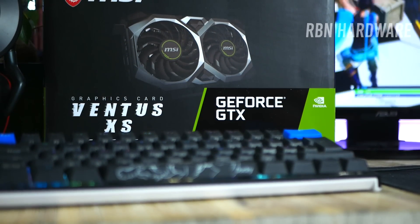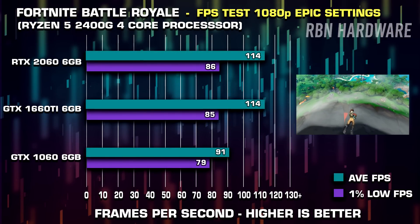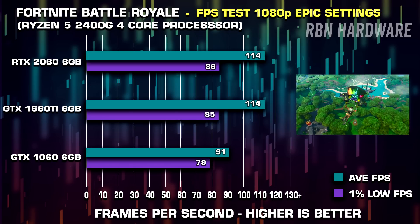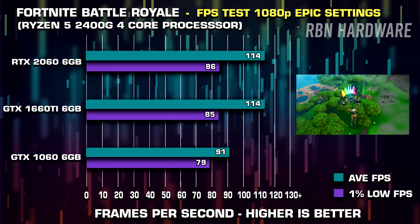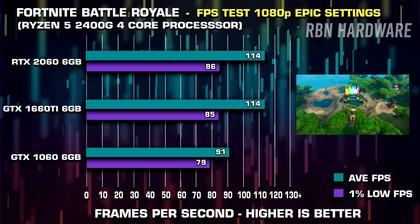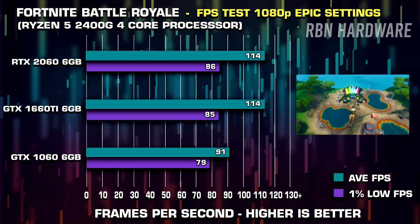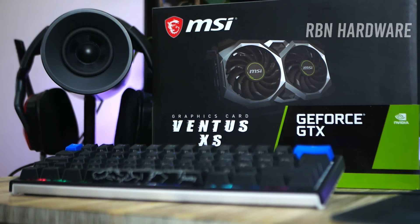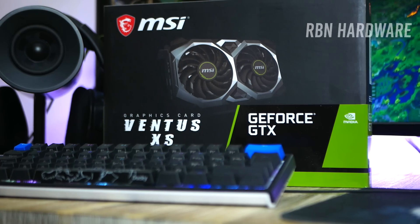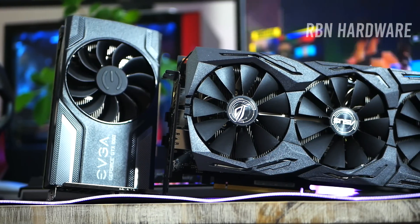For the graphics card, I've been running tests with several different cards and found that the GTX 1060 or the 1660 Ti are great sweet spots. The 1060 is actually perfect, but since it's going out of stock, getting the GTX 1660 for about $220 is the way to go. The performance difference between the GTX 1660 Ti and the 1060 is almost neck and neck, and the 1660 Ti is actually a tad bit overkill — the CPU just isn't fast enough to keep up with it — so the 1660 is the right choice here.